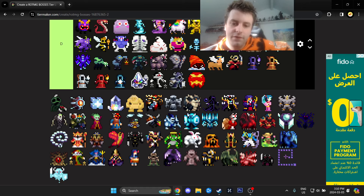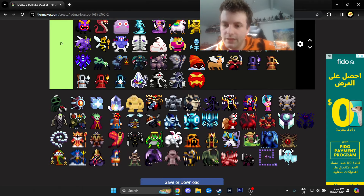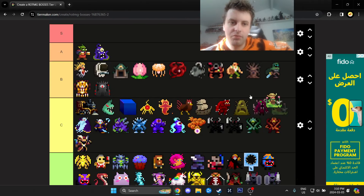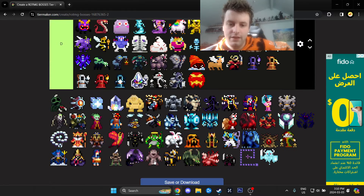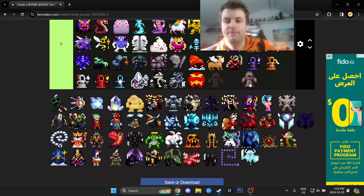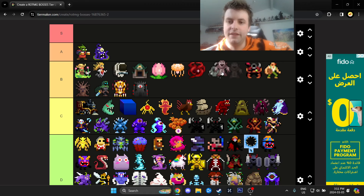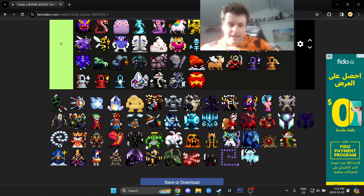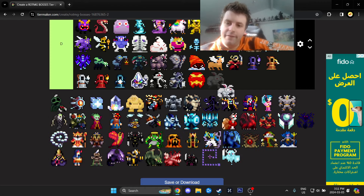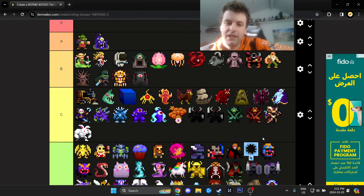Dread Stump is fairly free, C tier. The Gardener is probably B tier. Lost Sentry is similar to Spooky Boy but less so. Bith is kind of a menace as well, but C tier because you can keep your distance and you'll be fine.